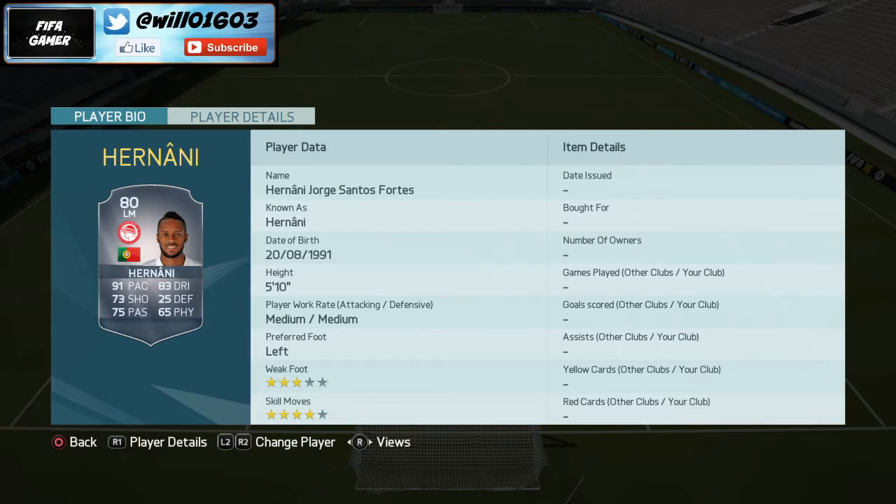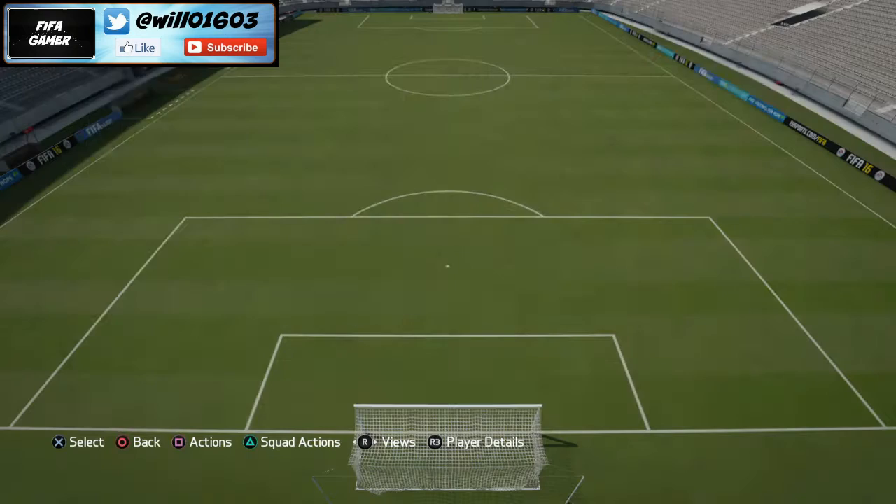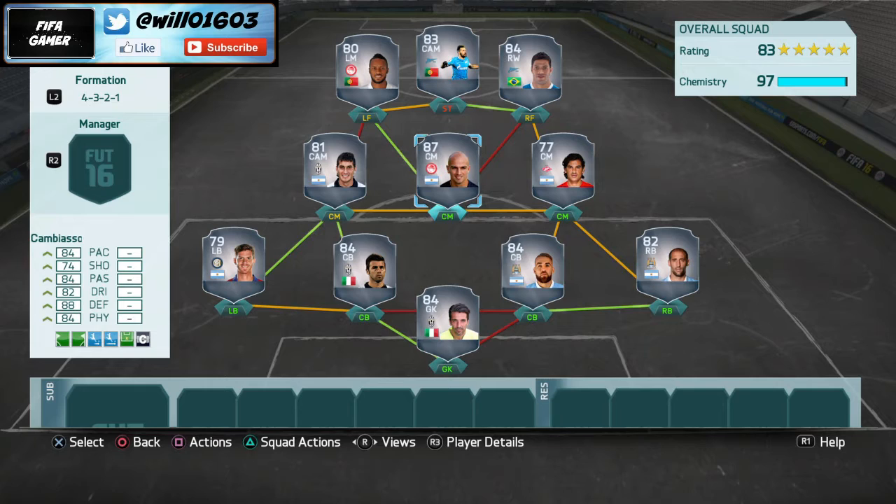Moving to left forward, I've gone with Hanane — a player I haven't used much on FIFA 16. He's got a Team of the Week card: 91 pace, 83 dribbling, 73 shooting, and 75 passing. He's only about 20k, which is a bargain for how quick he is with good shooting and passing. He also gets that link up with Cambiasso to get him on 10 chemistry.